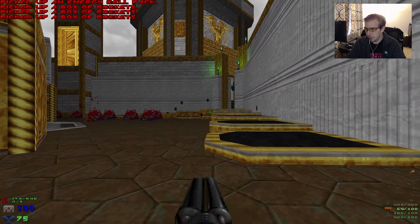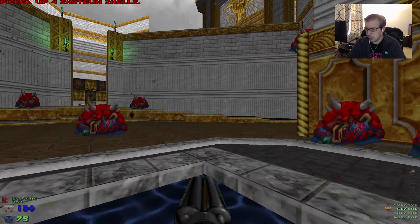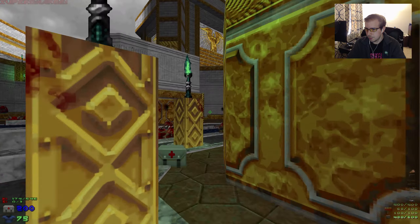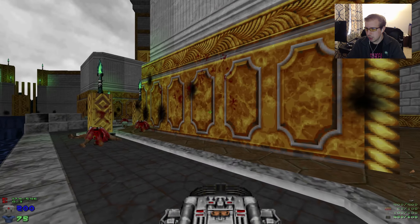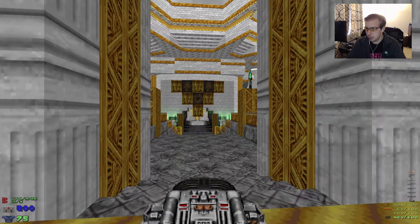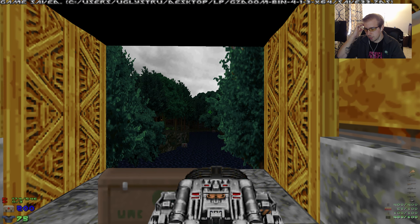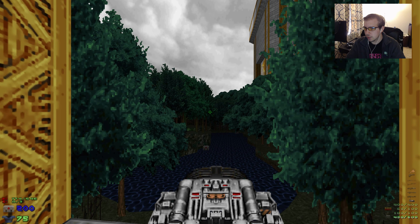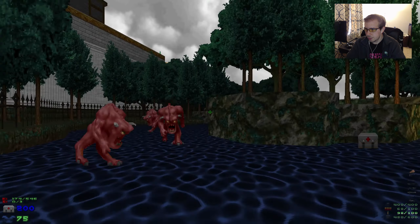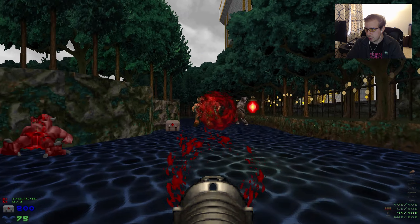Now we can fill up on our rockets. I think I might have grabbed all the cell packs — looks like I did. But that's okay. We can grab this Soul Sphere. I'm not going to go for the green armor just yet. 75 blue armor should be enough for this next area. Once again I'm going to save, because we are having a beautiful run right now and I don't want something to ruin it. Something like this — that's probably the wrong weapon for that.